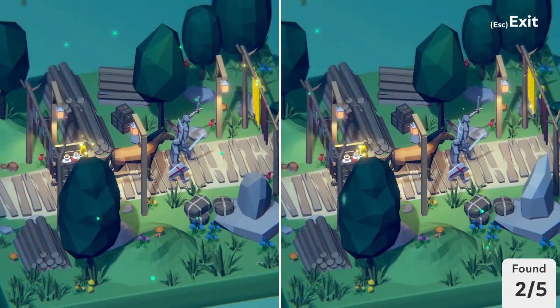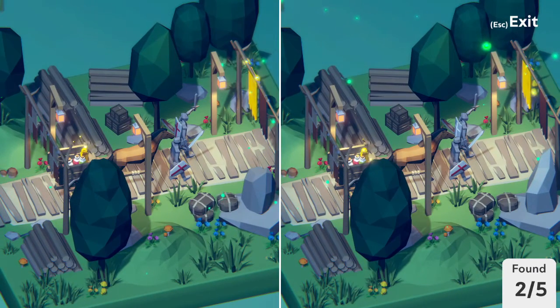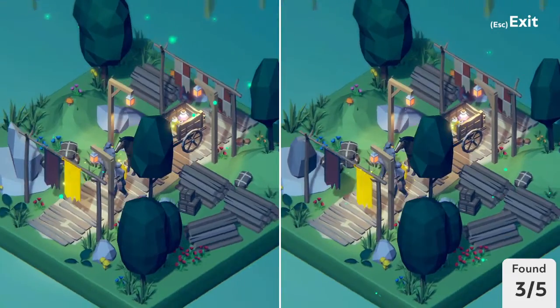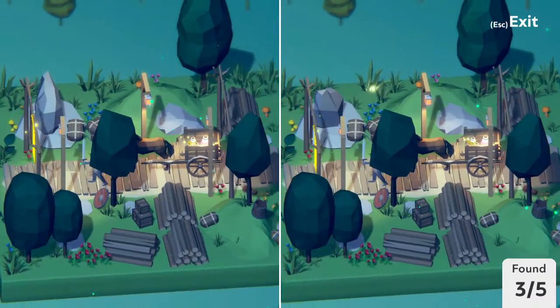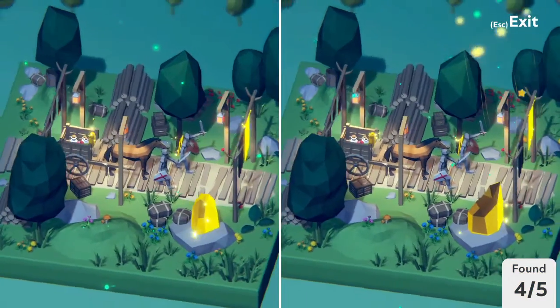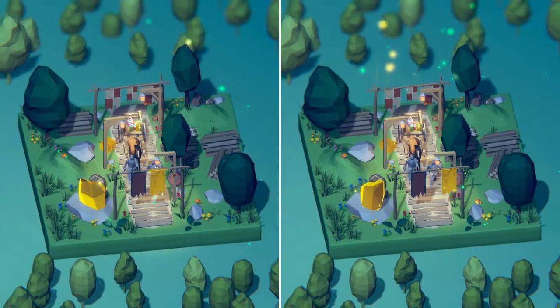We kind of have like the horse bringing the potions to somewhere, with the knights right here guarding him. This guy's sword on his back is a different color. Again, I really love the attention to detail here — they did not get lazy with these details at all. Also this rock right here is in a completely different location, I just noticed. And this crate is also oriented differently.